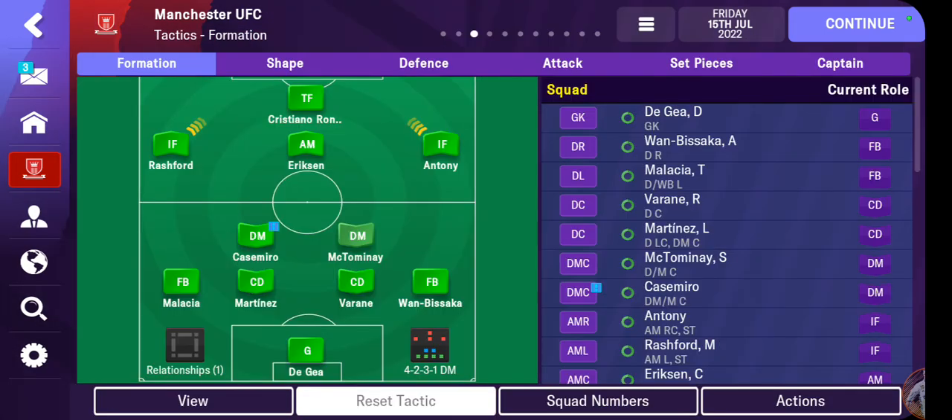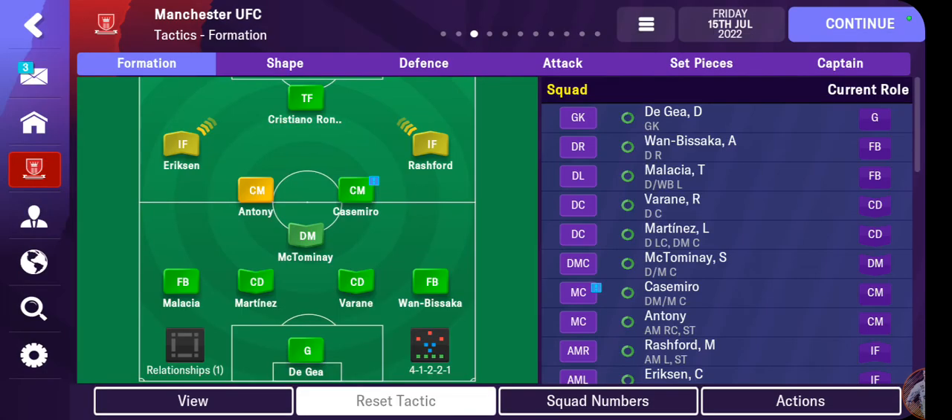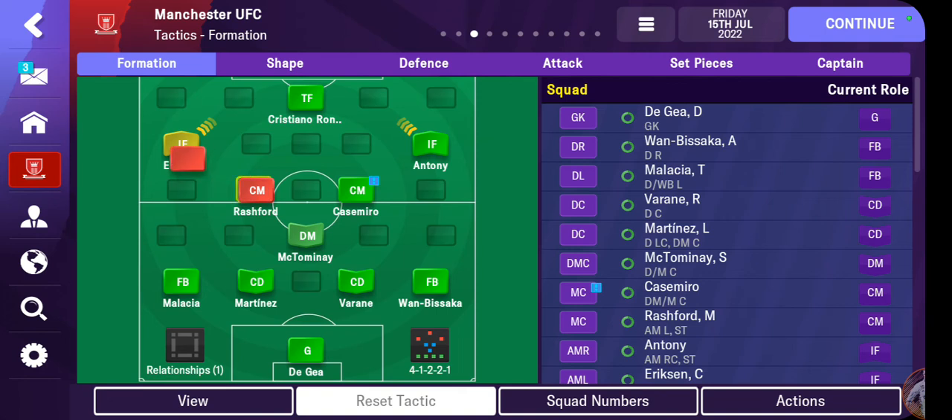All right, tactics — let's work on this first and then we can break our way out of the transfer situation. I think the formation we might have to start with is a 4-1-2-1-2, to get the best out of what we currently have. We're also short on strikers. What I'd have to do is play a team with a good amount of attacking impetus and good creation, but it won't be a high-pressing team.